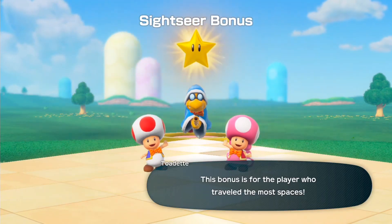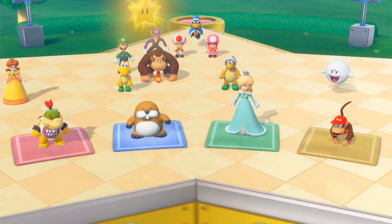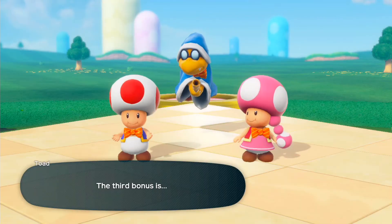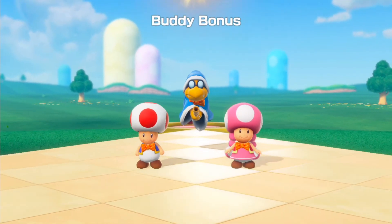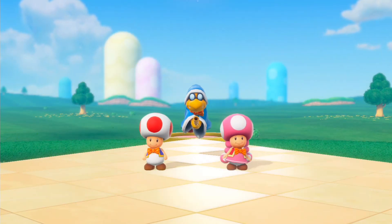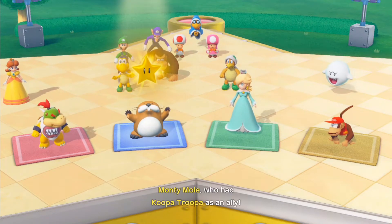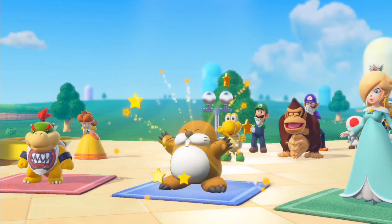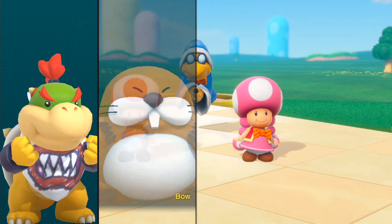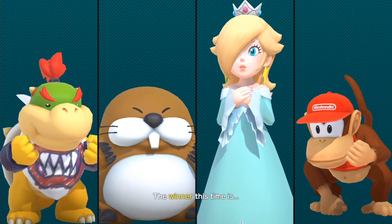And finally the buddy star — whoever that goes to, which I'm pretty sure is going to be Monty Mole, because his lucky player is Koopa Troopa. Wait a minute, Koopa Troopa doesn't do anything other than the fact that he got it at the very last turn. But anyways, the victory on King Bob-omb's Powderkeak Mine is...